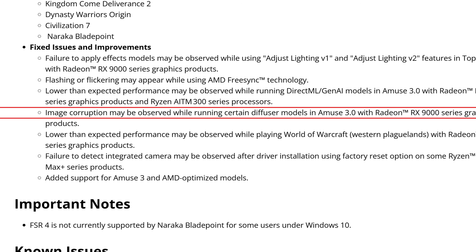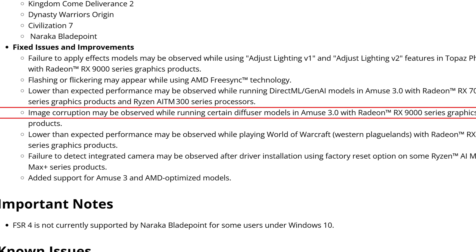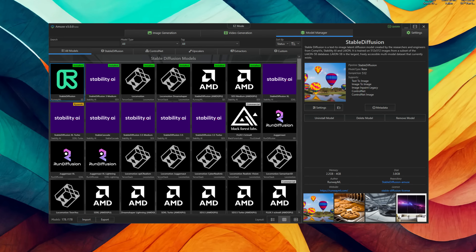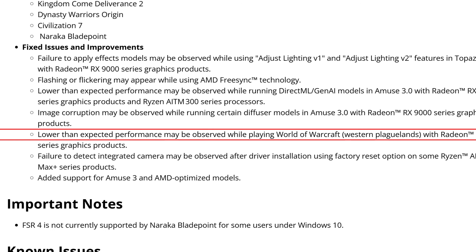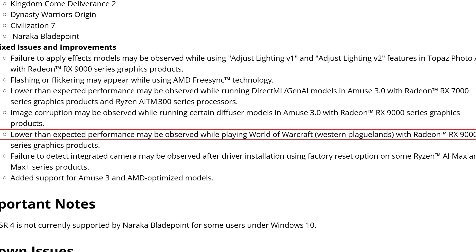Another fixed issue: image corruption may be observed while running certain diffusion models in AMUSE 3.0 with Radeon RX 9000 series. By the way, I'll be testing AMUSE 3.0 with new AMD models for Stable Diffusion 1.5 and 3.0 very soon — the performance difference is insane, going from around 16 seconds down to about 4 seconds. Also fixed: lower than expected performance in World of Warcraft Western Plaguelands with RX 9000 series. If you play WoW with an RX 9070 series, leave a comment letting us know if it's fixed.